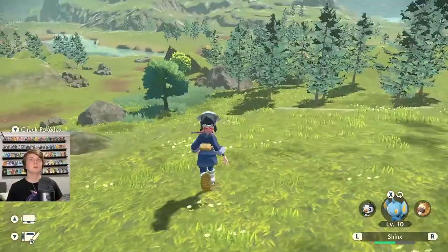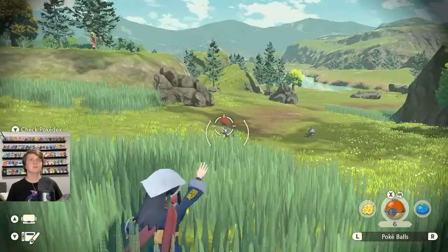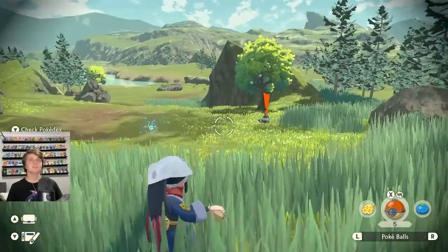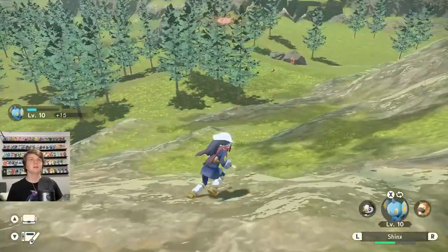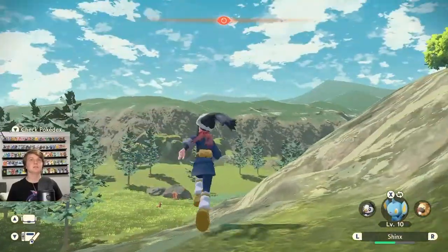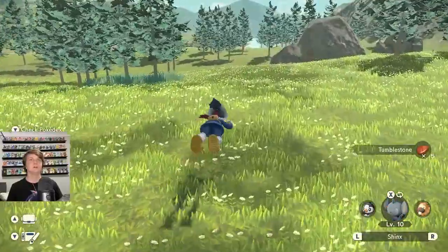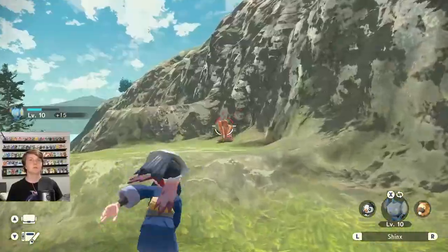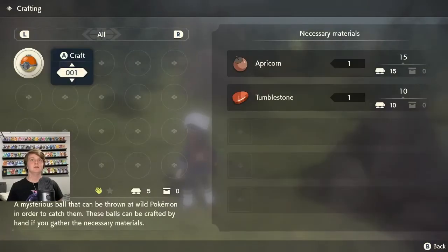There's Bidoof - let's catch these guys too. Get me items from that tree, Shinx. We can craft seven more Pokeballs now, but we need more Tumblestone - those are the red ores. Oh - fall damage! There's a bunch of Starly down here. You don't see me - go! Got one and got two. We've got heaps of Apricorns now, just need to keep breaking these red rock things. Can craft another 10 Pokeballs - they're very easy to craft.